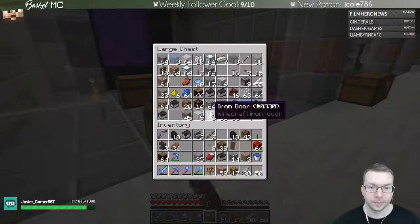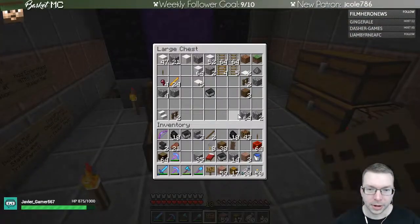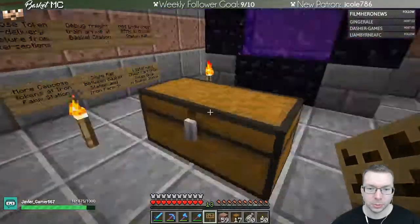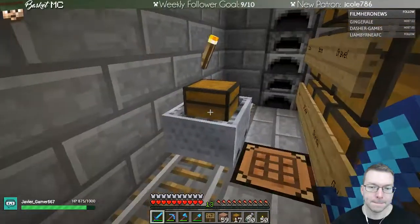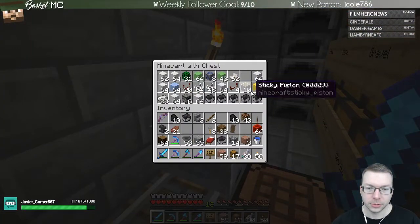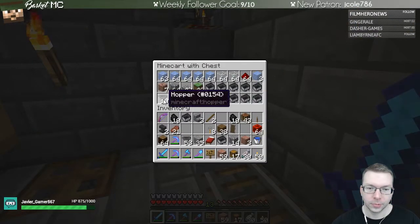And this one is going to be extra rail tokens. Now we can plug all those things in. We probably want to find a lot of hoppers, which are probably downstairs - yes, there's a bunch in these chests downstairs. Let's go for now.